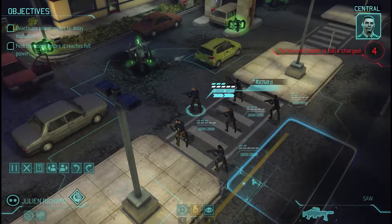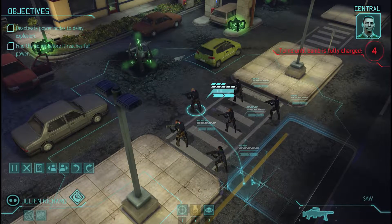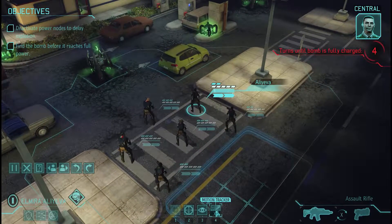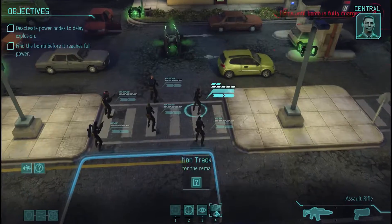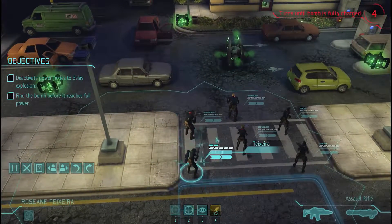We touch down surrounded by partial cover vehicles which, much like the bomb, are prone to exploding. Our current goal is threefold: find the main bomb as quickly as possible, disable the nodes as we go, and try not to die recklessly. The main bomb is likely on the opposite corner of the map, so we'll send our troops around the left side for the superior cover and the nicely distributed bomb nodes.